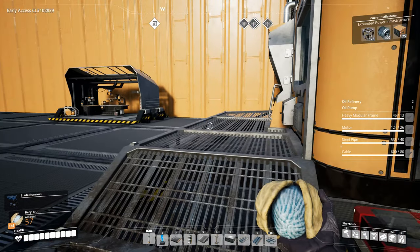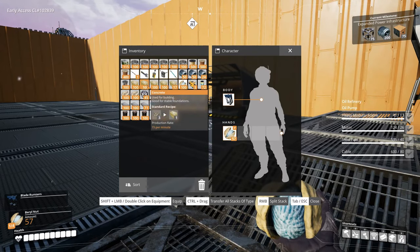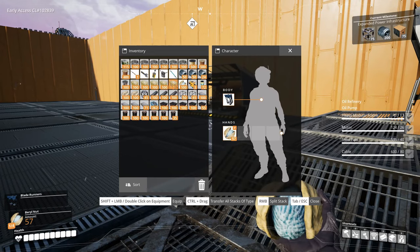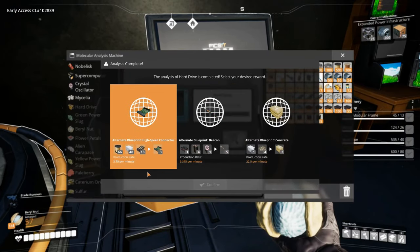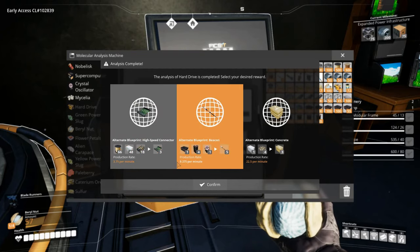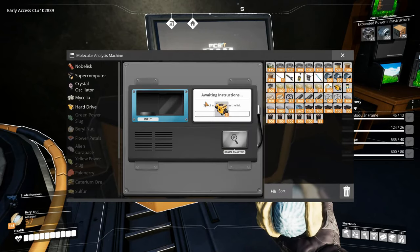There were a few errors in judgment on my part because I didn't consider that we're going to need power over there and we're going to need to pull power all the way around the factory. I have fixed that and our next hard drive is now done. Let's pick something - we have high speed connector. I can't see the standard blueprint, but it is the one I'm most interested in so let's get that.